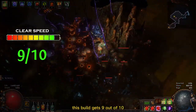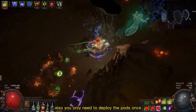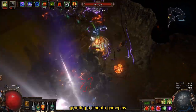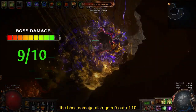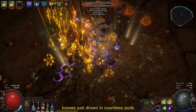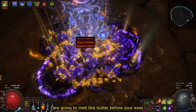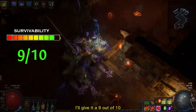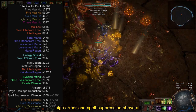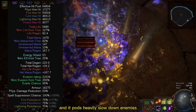For clear speed this build gets 9 out of 10. As a Raider you already have a lot of movement and attack speed, and you only need to deploy the pods once and they will drain surrounding enemies, granting a smooth gameplay. The boss damage also gets 9 out of 10 — combining your strength with Toxic Rain totems, bosses just drown in countless pods, and even the biggest ones are going to melt like butter before your eyes. For survivability I'll give it 9 out of 10, because this build has high evasion, high armor, and spell suppression. Above all, you can use Toxic Rain from a safe distance and its pods heavily slow down enemies.